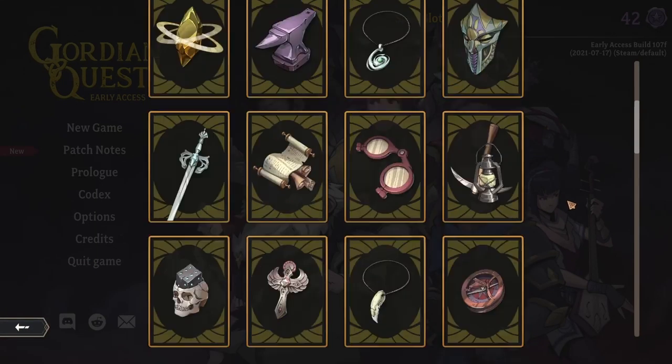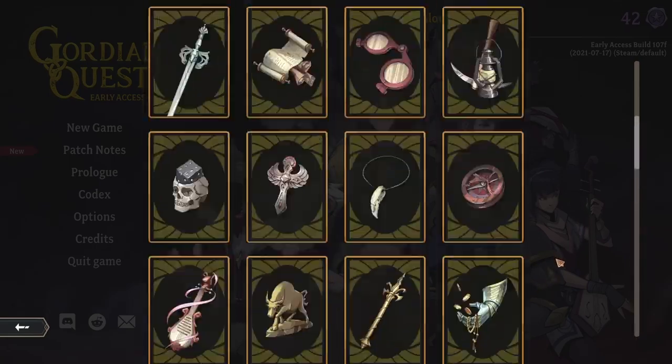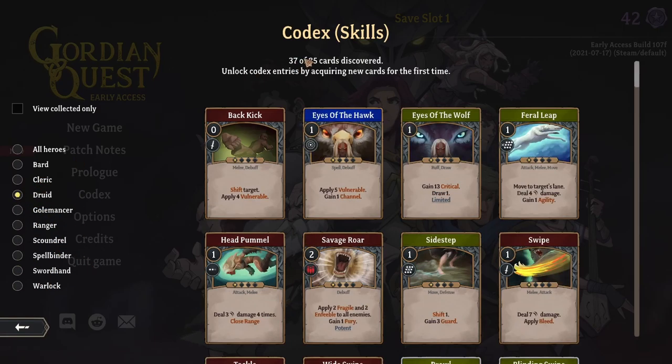We can also take a look at artifacts. Artifacts are really powerful items that change the way your runs will play — they give you really powerful options. You can also look at the skills. For example, the sword hand guide: I've unlocked 46 of the 69 cards available for him. Some characters have a lot more than that — the druid has 85, so she has a lot more cards.